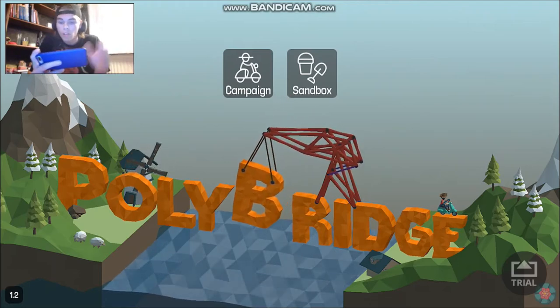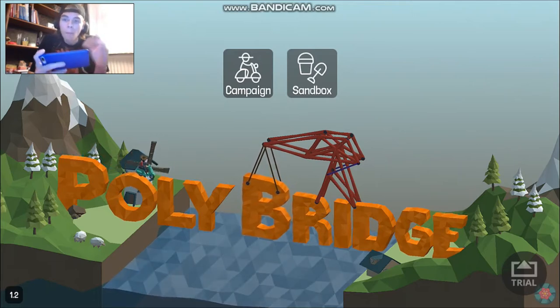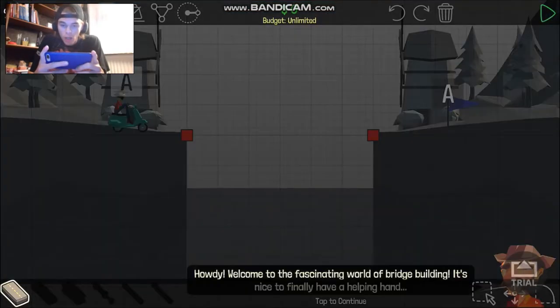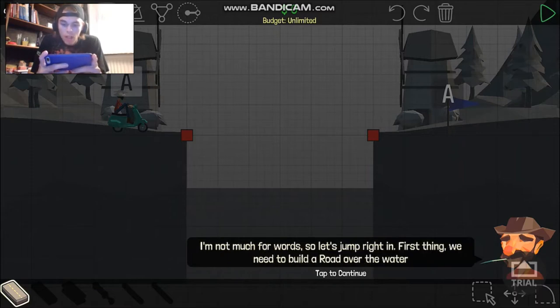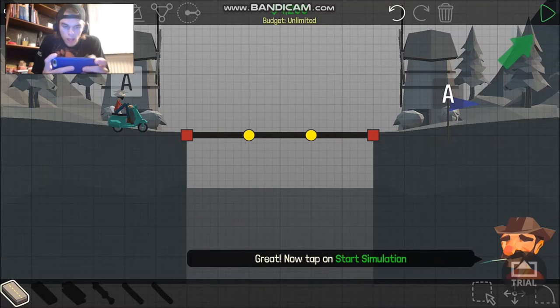Some of them are extreme, like super hard, and I must use my brain for this. So let's go to campaign first — this is the tutorial. The in-game character says: 'Howdy, welcome to the fascinating world of bridge building. It's nice to finally have a helping hand. Let's jump right in — first thing, we need to build a road over the water.' So we have this setup and let's play it.